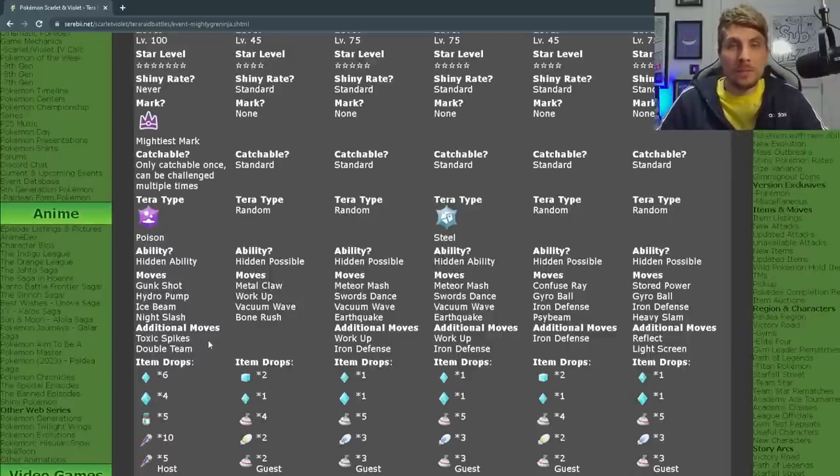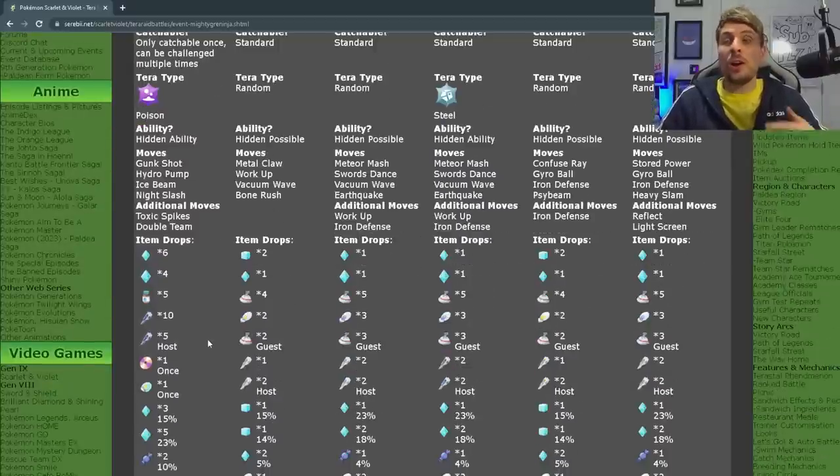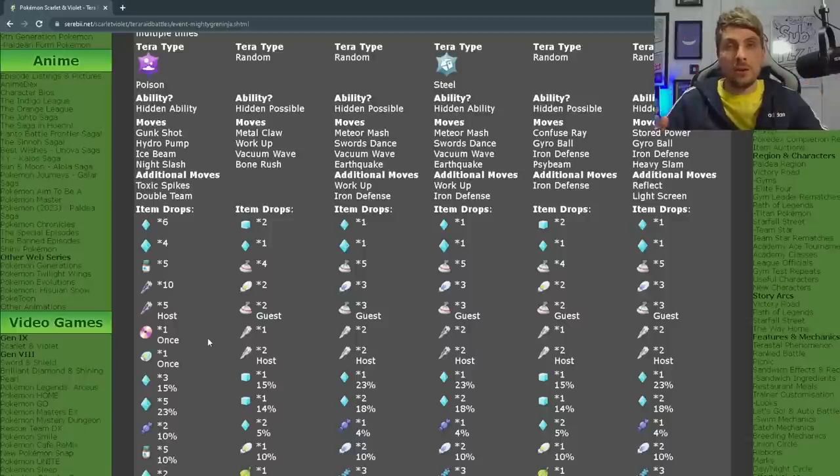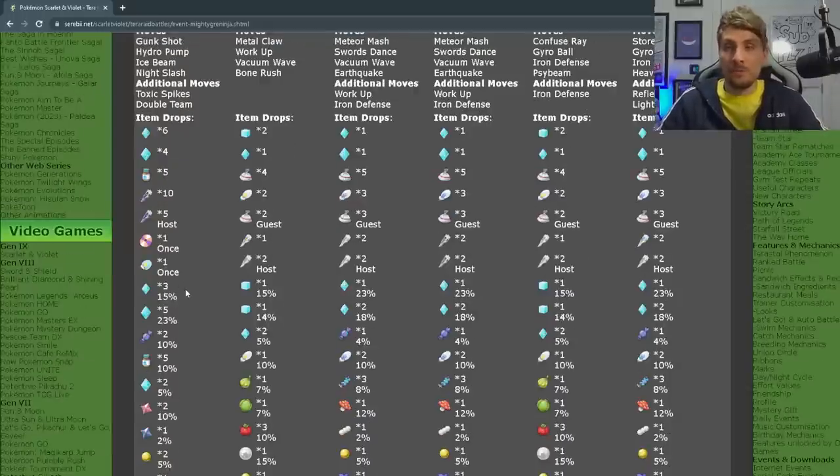The additional moves it will have are Toxic Spikes and Double Team. And then the item drops, which are extremely good — you're going to get a lot of XL Candies from this particular raid event, a bunch of Carbos as well as Tera Shards, the Poison type ones. And you're going to get Toxic Spikes as the TM drop, so you'll have plenty of those if you farm this raid.